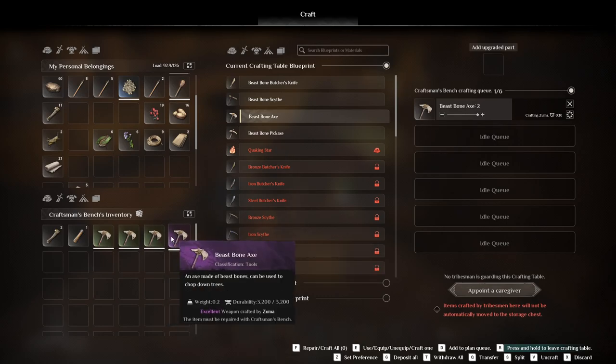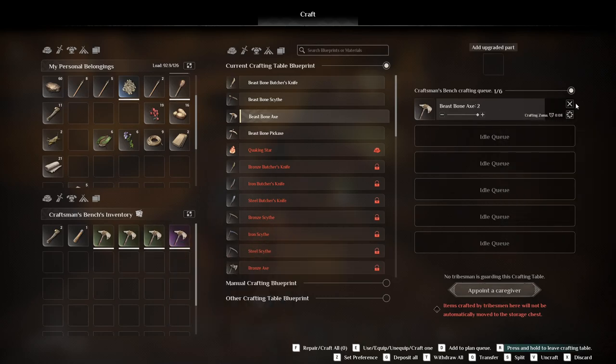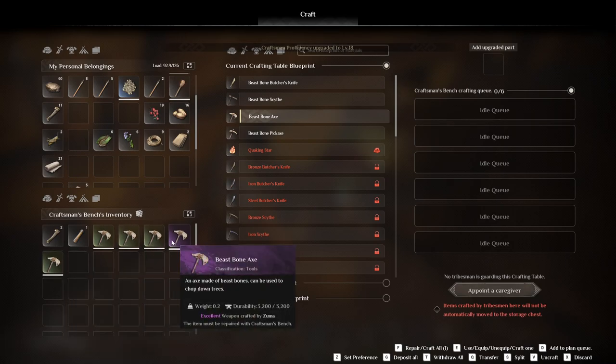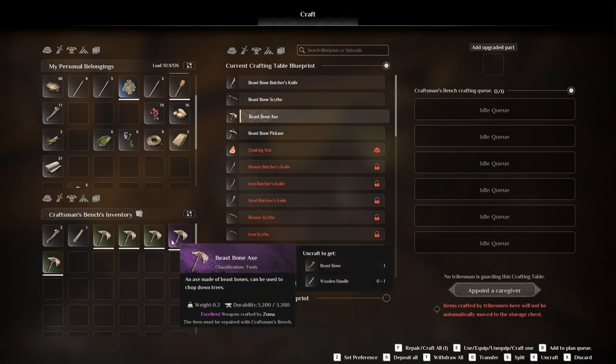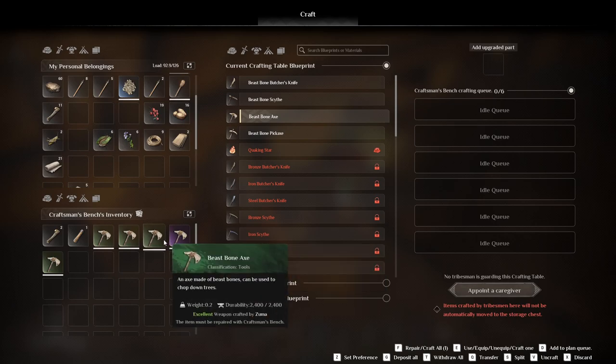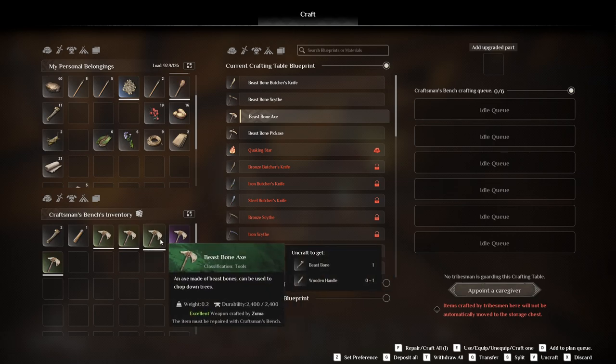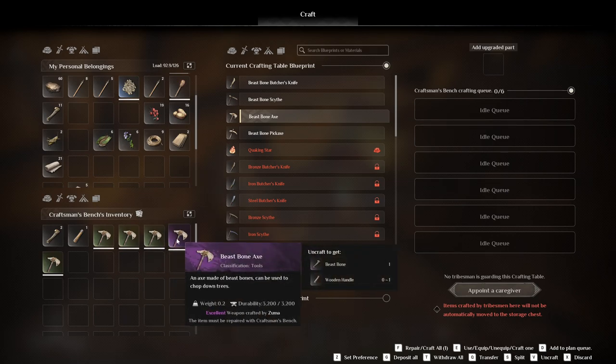What does excellent purple mean? Oh it's a lot better — it's like different rarities. There are different tiers of excellent — so it's excellent, then excellent purple, excellent uncommon, and excellent.